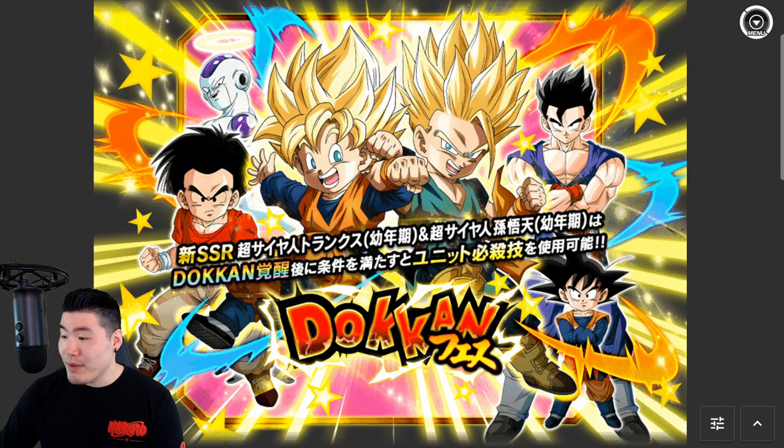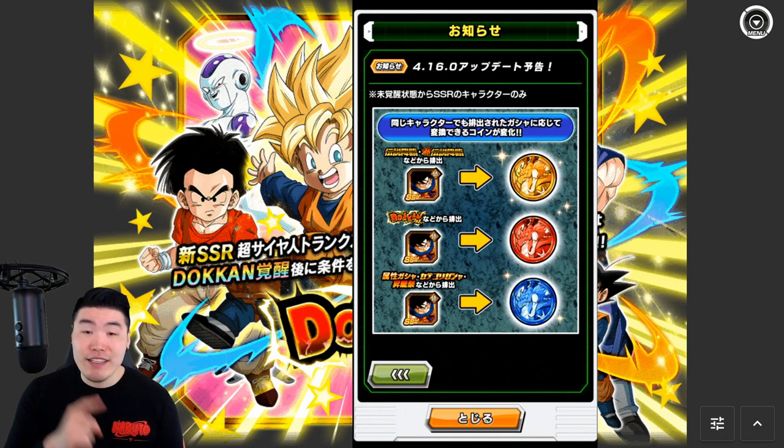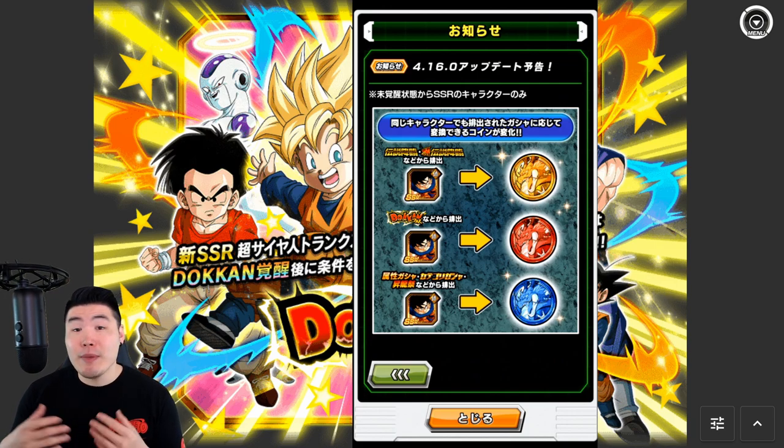This right here is what I'm talking about — the ability to exchange extra SSRs that you pull on banners for all three kinds of gacha coins: yellow coins, red coins, and blue coins. Essentially, you can exchange any SSR that you've already rainbowed in your box for these coins. We don't know the exact exchange rate, but I'm thinking regular SSRs will be one coin, Dokkan Fest units two coins, and LRs three coins.